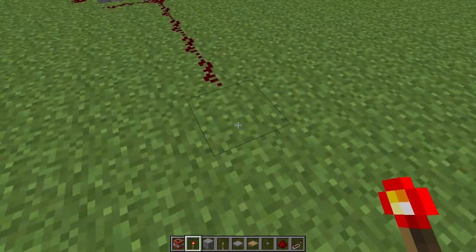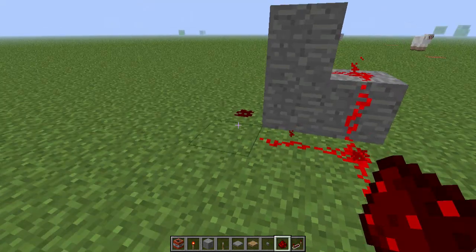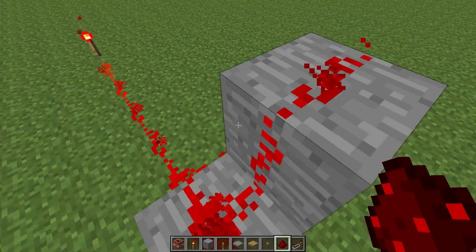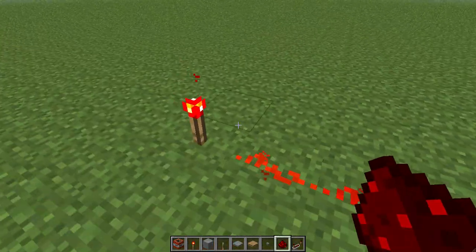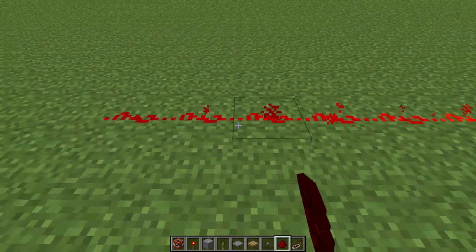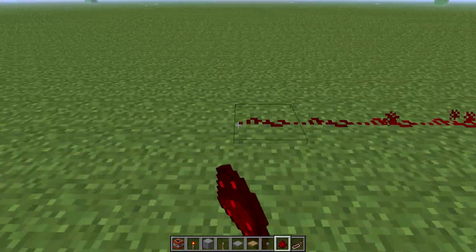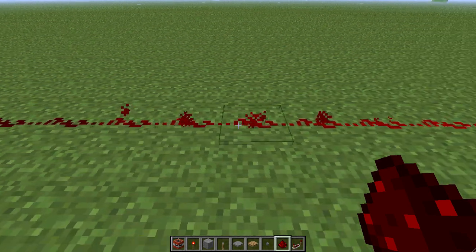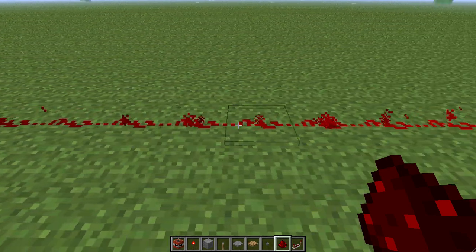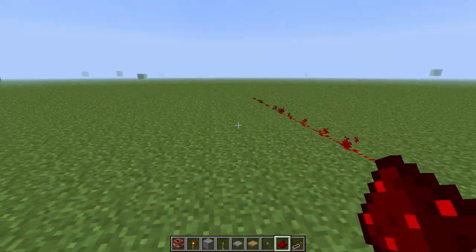This is a Redstone Torch. What it does is it powers all Redstone. And then the current goes through — let's see if I can show it — 1, 2, 3, 4, 5, 6, 7, 8, 9, 10, 11, 12, 13, 14, 15 blocks of transmitting.